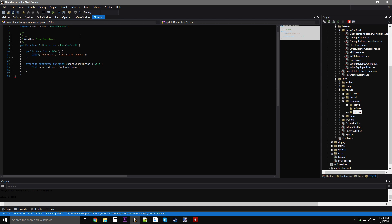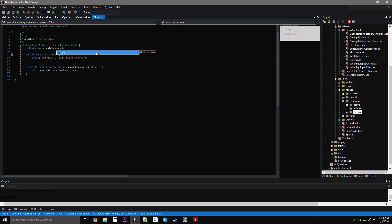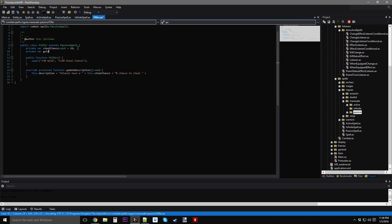The description: 'Attacks have a' plus steal chance plus 'percent chance to steal' — gold steal, unsigned integer equal to 20 — 'gold.' Then I need: this dot gold steal. Now we're going to override unlock. We're going to make a steal listener — it's going to be a change listener. I'm going to make a private function called apply listener.